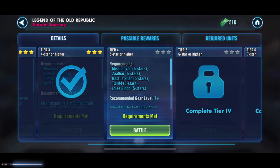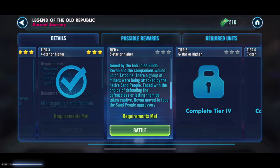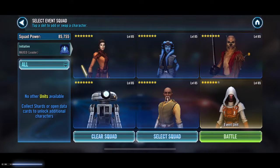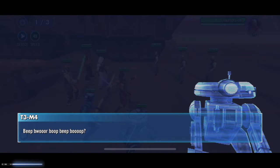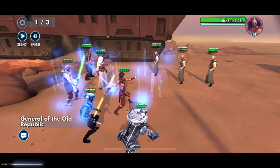Jolee Bindo joins and they randomly end up on Tatooine — it looks like we're going to face some sand people. We've got three Jedis in the crew benefiting from Bastila Shan's leadership, which is great. A contrived reason for sand people — that's hilarious. Come on, let's get on with it.